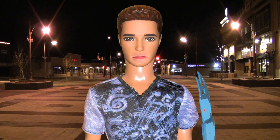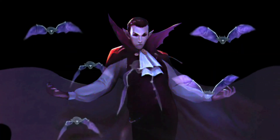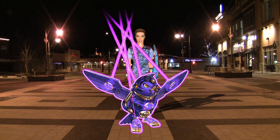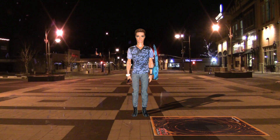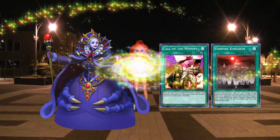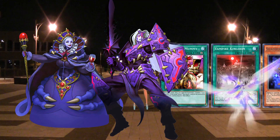Construct's effect gets back Shadoll Fusion from the grave. And now I'll attack. Shadoll Falco flips and uses its effect, setting Shadoll Beast from the grave. Next I'll overlay Duke and Shadow to Xyz Summon Crimson Knight Vampire Bram, and its effect Summons your Shadoll Falco to my side of the field.